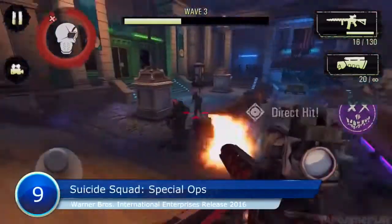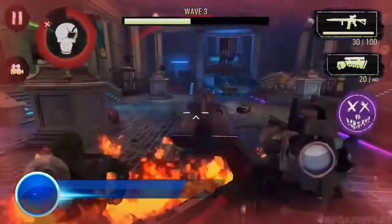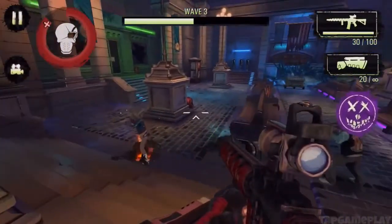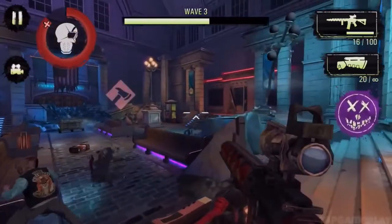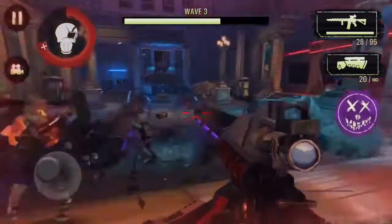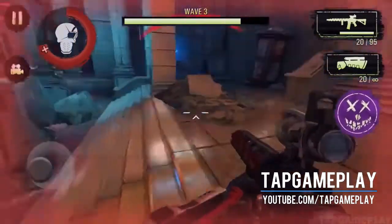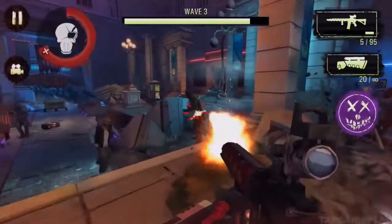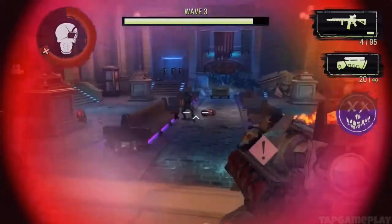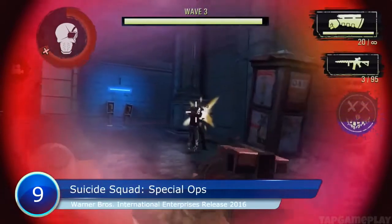Number 9: Suicide Squad Special Ops. This is an endless survival high-score chaser where you play as three characters from the movie — Deadshot, El Diablo and Harley Quinn. You fight against waves of undead humanoid monsters shooting assault rifles and hacking with axes. You can choose the order you play the characters, but as each dies, a surviving squad member immediately takes over. The characters have unique weapons and skills ideal for different types of attacks, and the game features robust melee and ranged combat.